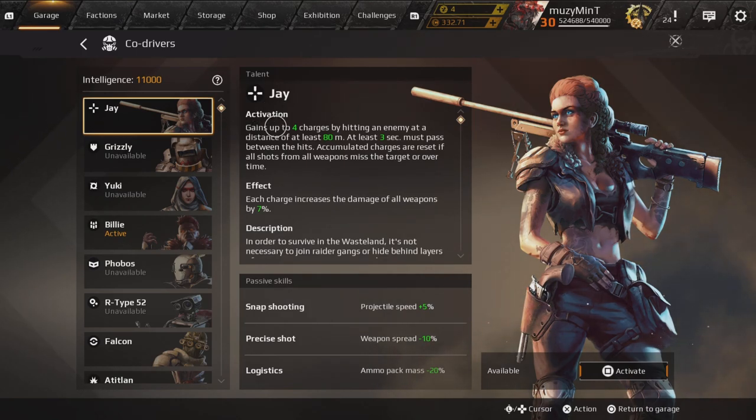To put into perspective what this co-driver does: its activation perk gains up to four charges by hitting an enemy at a distance of at least 80 meters. At least three seconds must pass between hits, and accumulated charges are reset if all shots from your weapons miss the target over time. The effect is that each charge increases the damage of all weapons by 7%.